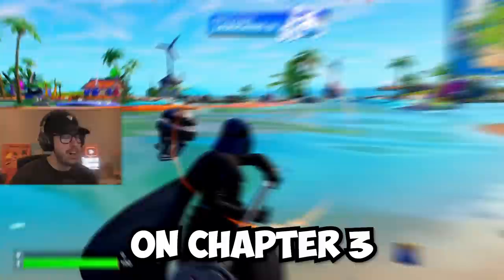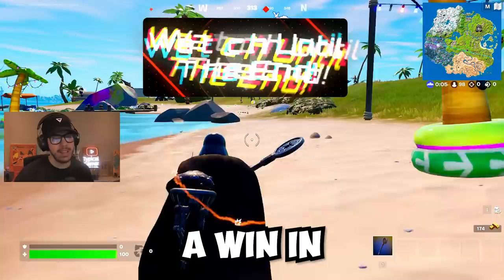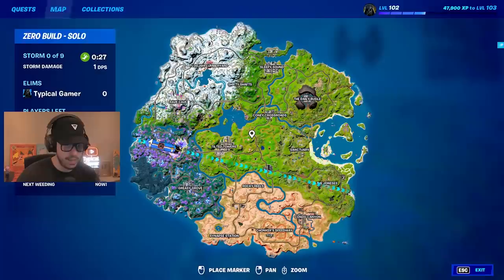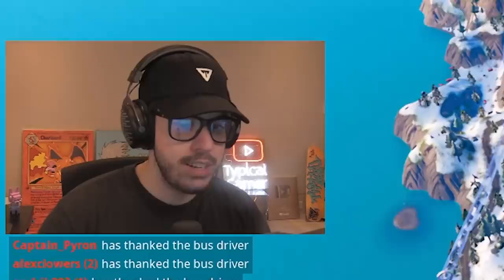Here we go, we got the new remodel starter island on Chapter Three Season Three, and I'm going to be getting a win in no-build and build so I can show you the entire map and everything that's changed. First and foremost, the battle bus is looking incredible — all this graffiti on it — and we got brand new map changes. This whole section here has changed: Rave Cave, Reality Tree, Greasy Grove — all different.